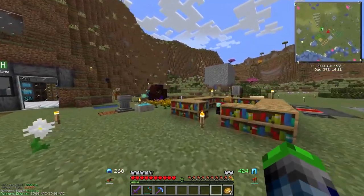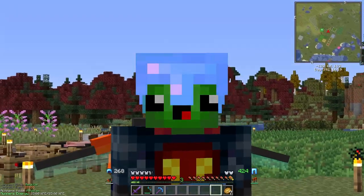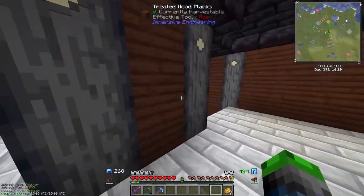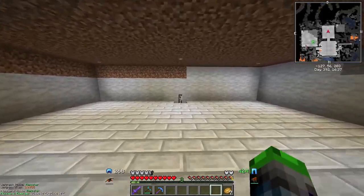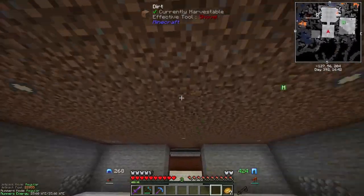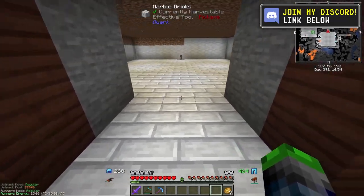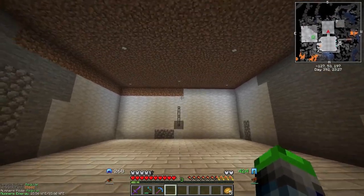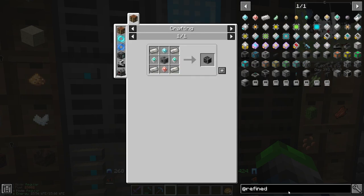Welcome back to Velhels. Today with three guys it is time for autocrafting. We're going to be getting into it today. I went ahead and created a room for us down here. It's got a little access point for refined storage, and we're going to get started. We're also going to be adjusting the height — actually a better idea would be to go down a few blocks and have a stairway. Let's get into refined storage autocrafting.